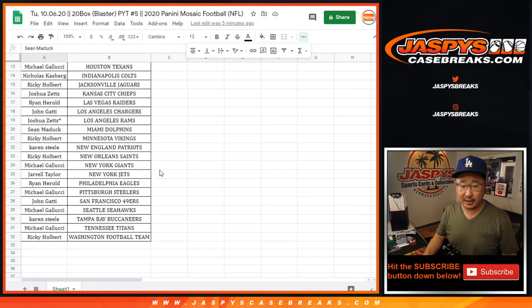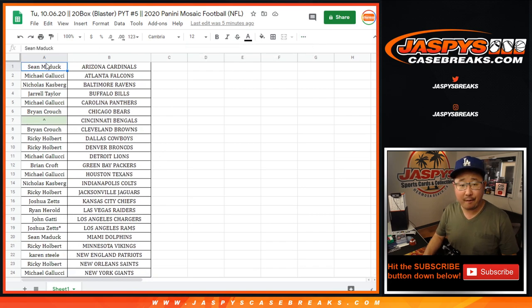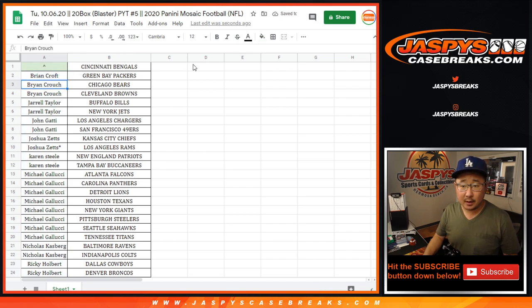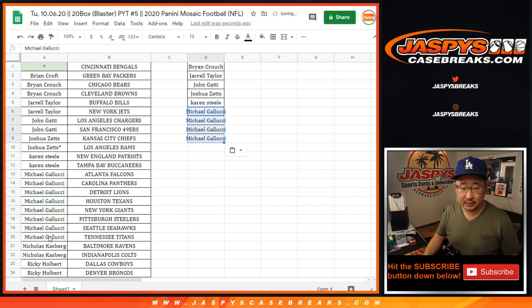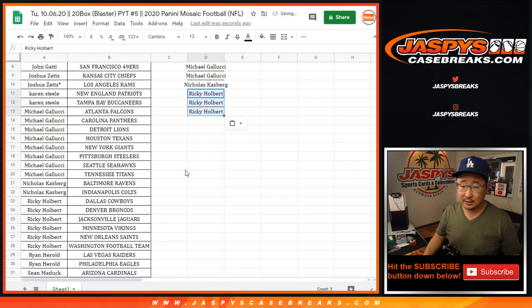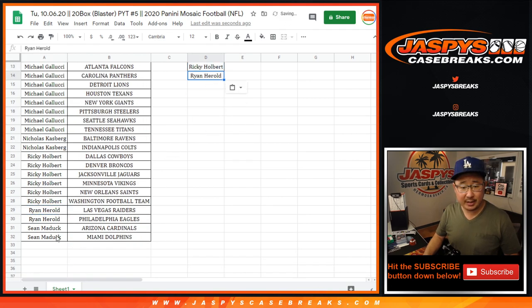Big thanks to all of these folks. Let's see who's in. Let's sort this by column A. Brian Crouch got two — that's an entry. Jarrell got two, that's an entry. John got two, that's an entry. Josh got two, that's an entry. Karen got two, that's an entry. Michael Gallucci got eight — that is four entries. Nicholas Casper got two, that's an entry. Ricky got six — that's three entries. Ryan H. got two, that's an entry. And Sean Maddock got two, that is an entry.